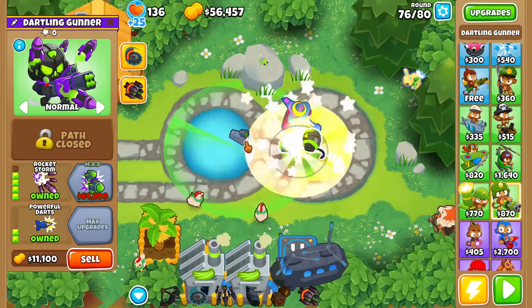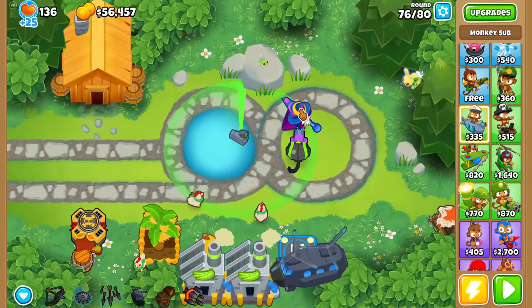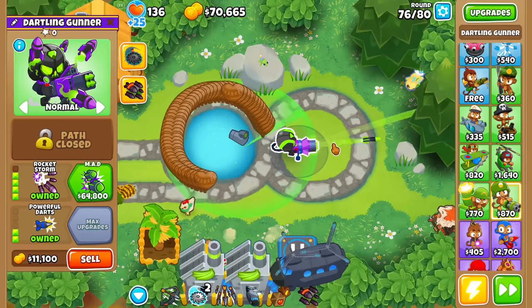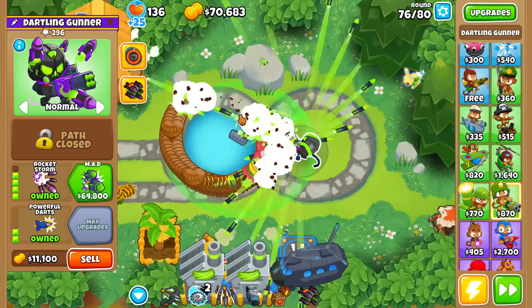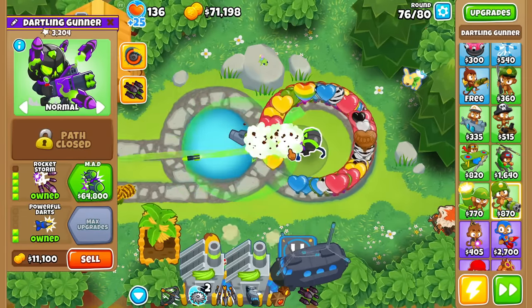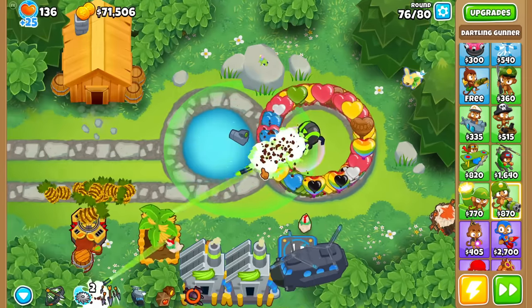Rocketstorm, perhaps, with 042 so there's more pierce on them. I have to wait for the ability to come up, so hopefully it's fast enough. For those who don't know, it basically acts the exact same as a Maelstrom cooldown-wise and everything else. And one ability did not — surprisingly, it did not do enough damage.